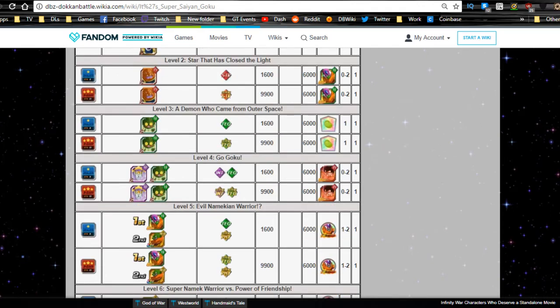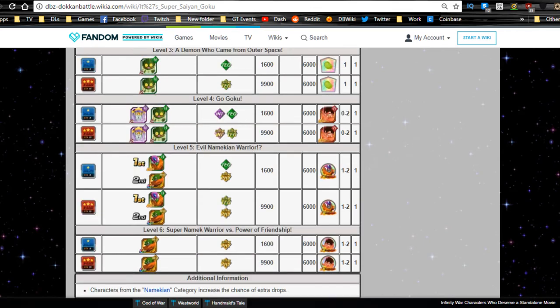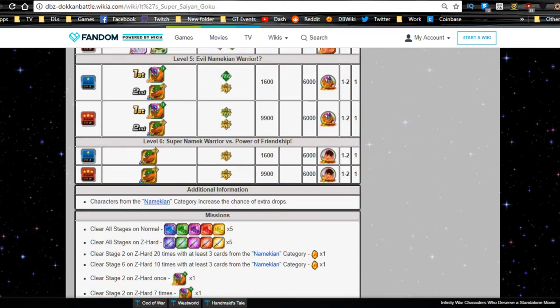Level three has a bunch of Senzu Beans if you're running low — definitely go do that. Level four, Go Goku, is where you get the Kaioken Goku, who will feed into and increase the super attacks of other Kaioken Gokus. There are currently two others: the Agility one and the Strength one from the World Tournament. Level five, Evil Namekian Warrior, is where you get your Lord Slug medals.